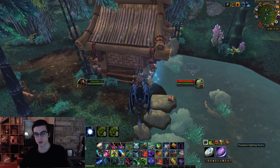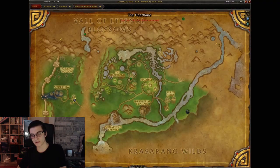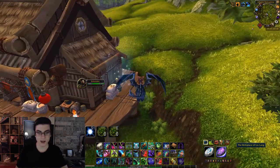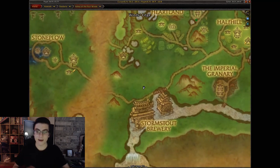Moving on to the Valley of the Four Winds — head over to Pauquan Hollow, the little forest area where all the trees are. In the back of this hut you're going to have the Pandaren Fighting Tactics lore scroll, about the first monks rebelling against the Mogu. Second one: head over to the western or eastern end of Stone Plow and to the right side of this building you'll have the Birthplace of Lu'lin scroll.